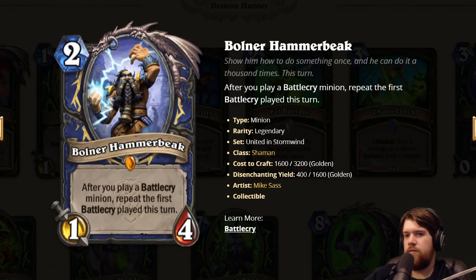Bulner Hammerbeak: two mana 1/4. After you play a Battlecry minion, repeat the first Battlecry played this turn. I talked about this card pretty extensively and I don't think anything has really changed. The weapon we just saw that discounts Battlecry minions opens up some more combos, but we already had Lightning Bloom for that. Just seems like a pretty solid card. Could go in a lot of Shaman decks. Could be the star of the Yashiraj OTK thing with Lightning Bloom Circus Medic Dunk Tank. Good card.